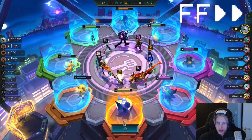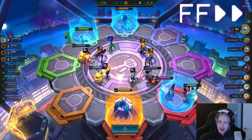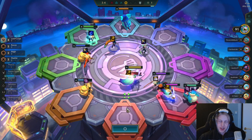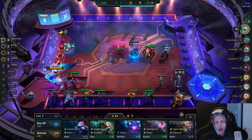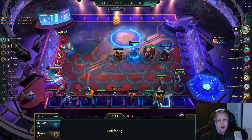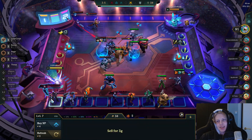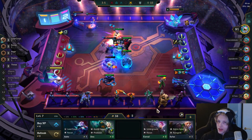Look at that Senna — we really want that Senna. There are a lot of spatulas on this carousel, and I need a LaserCorps emblem which is built from a sword. It's a buildable emblem. We got a carousel with literally three spats — there are some games where everything falls into place, and I guess this is one of those games.